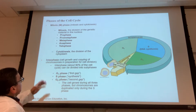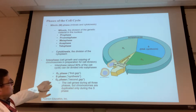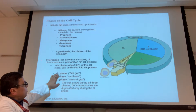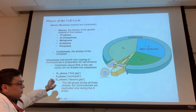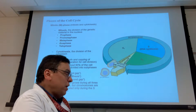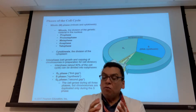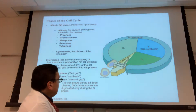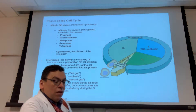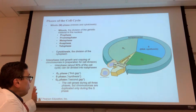This is the cell cycle in summary. Interphase is made up of G1, S, and G2. Remember the checkpoint guards: there's a checkpoint guard between G1 and S, a checkpoint guard in G2, and a checkpoint guard inside mitosis — more specifically inside metaphase. The G1 checkpoint is more forgiving; if the cell is not ready it will be ordered to go to G0. If it never gets ready, it will be ordered to undergo apoptosis, which is programmed cell death.